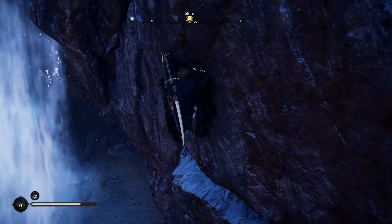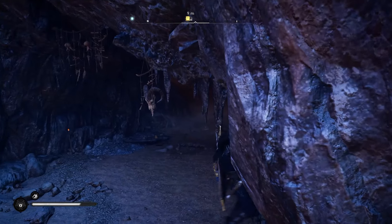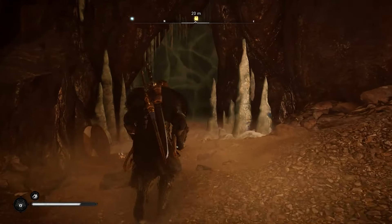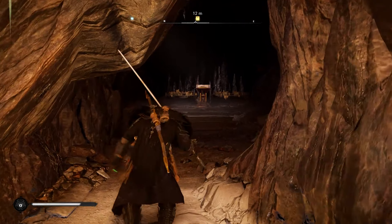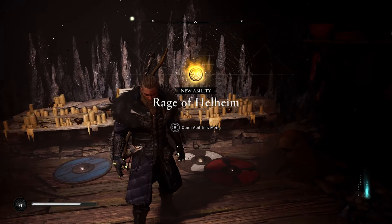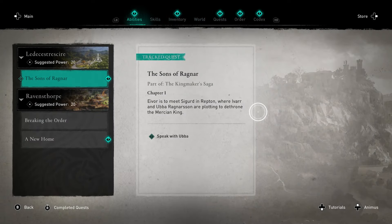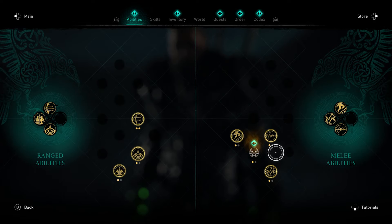This cave isn't too far up the waterfall, so just keep an eye on your HUD at the top of your screen. You'll be able to see the distance whether it's above or below you, and once you get to it, it's a pretty large opening. There's a breakable wall inside, and once we get past it we're going to get this book of knowledge, which gives us the Rage of Helheim ability. Once you get your abilities they'll pop up here and you can assign them to your menu.